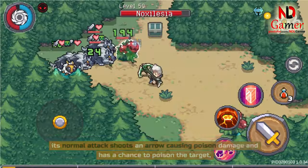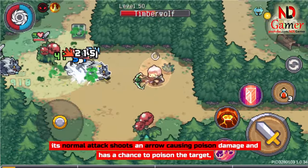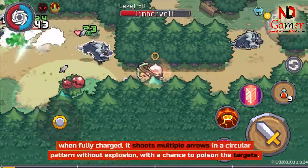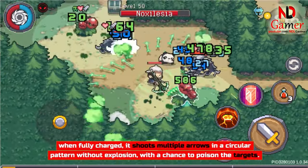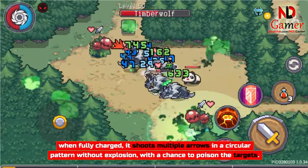Next is the Crossbow of Nature — its normal attack shoots an arrow causing poison damage and has a chance to poison the target. When fully charged, it shoots multiple arrows in a circular pattern without explosion, with a chance to poison the targets.